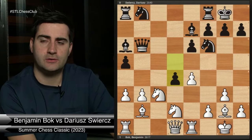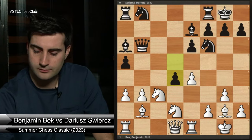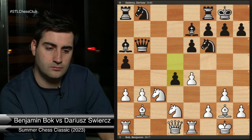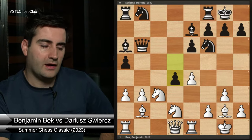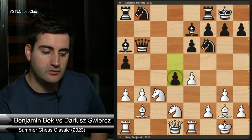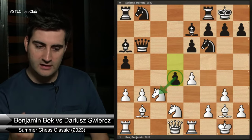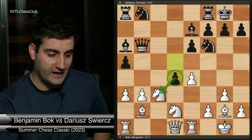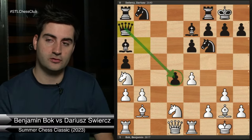Now black played d4, attacking our knight on c3. In chess you often want to gain the initiative. He's pushing me around, attacking my knight, and I have to respond. It's nice to come up with a counterpunch that he has to respond to, so I can keep making the moves I want. Knight a4 — excellent! We go here and attack the queen. He plays queen a7 to keep hanging on to the pawn on d4. How do we continue our pressure?